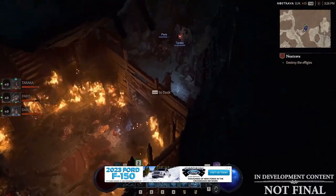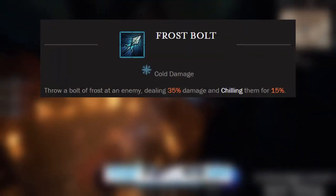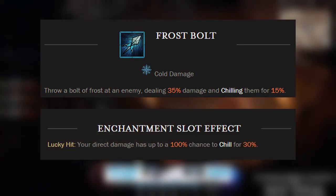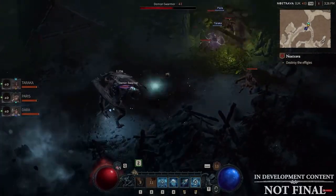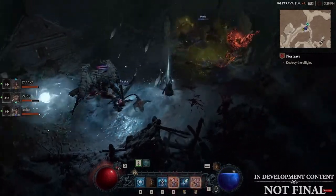Or you could add something a little bit more offensive, such as Frostbolt. Putting Frostbolt in the enchantment slot will give you a lucky hit bonus where your direct damage has a 100% chance to chill an enemy at 30%. The enchantment slots, although small, add powerful abilities to customize your Sorcerer build however you choose.